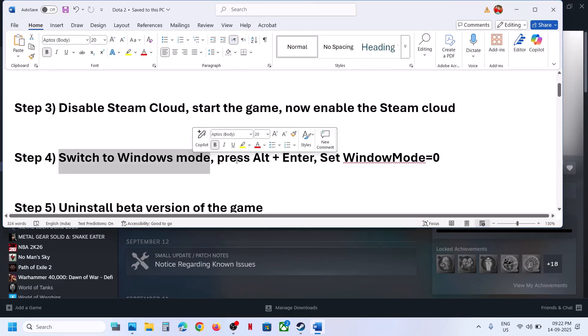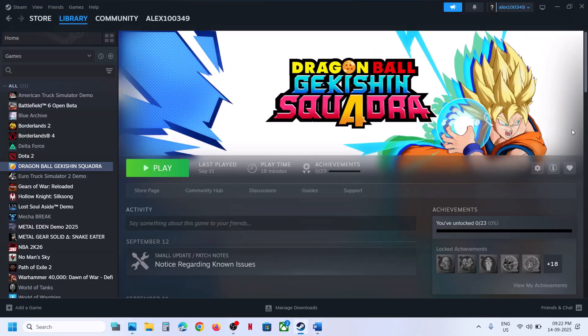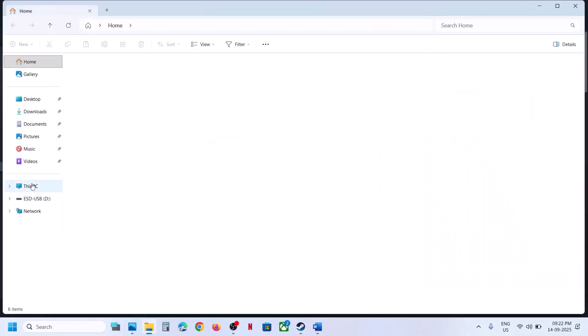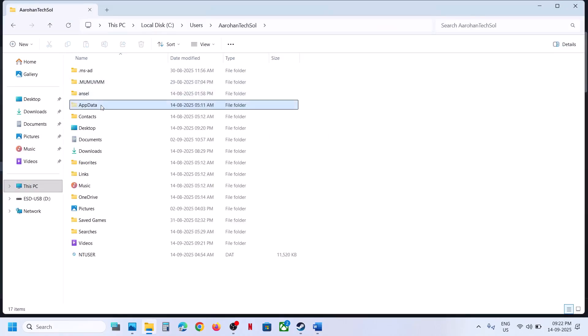Still not working? Switch to windowed mode. When you launch the game, press Alt+Enter, which will switch the game to windowed mode. If that does not work, you can set window mode to zero. Open File Explorer, go to This PC, open the C drive, open the Users folder, then open your username folder, and open AppData.